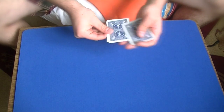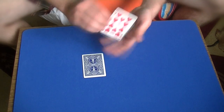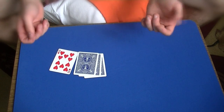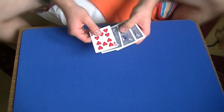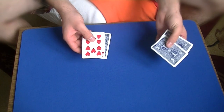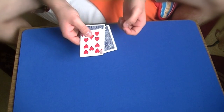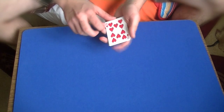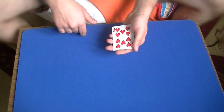For my next trick, I will need to have 4 blue cards, and all blue cards are the 10 of hearts. Now usually when magicians perform tricks with 4 cards, the idea is to make the cards turn from facing down to facing up. I will try something similar, but instead of making them change from facing down to facing up, the idea is going to be to change their back color from blue to red.